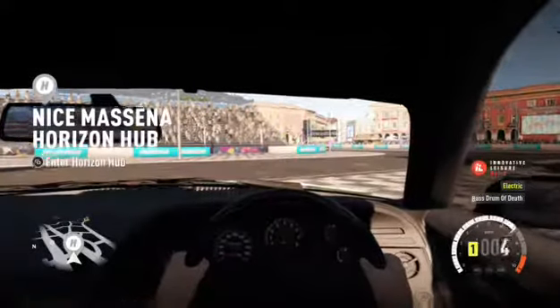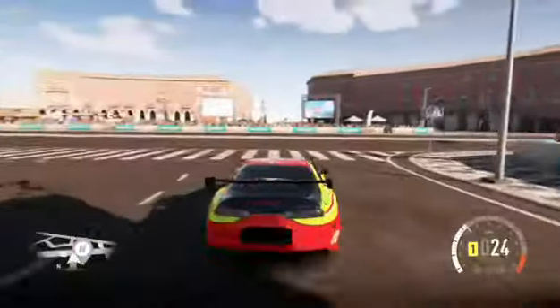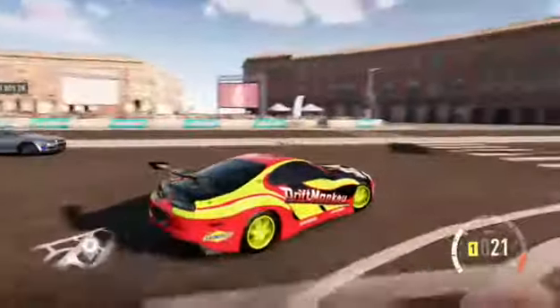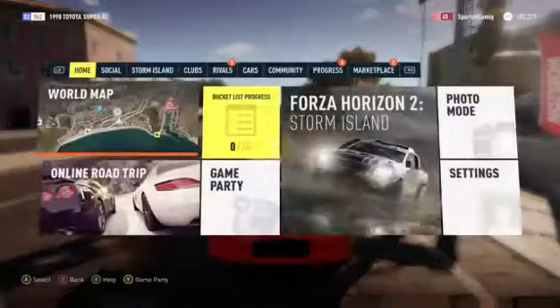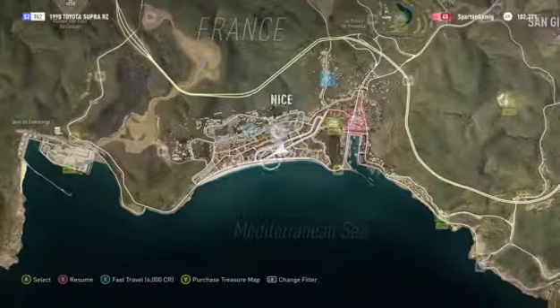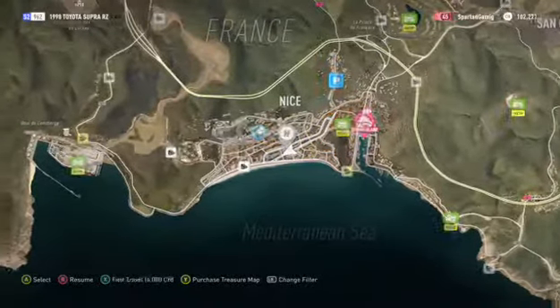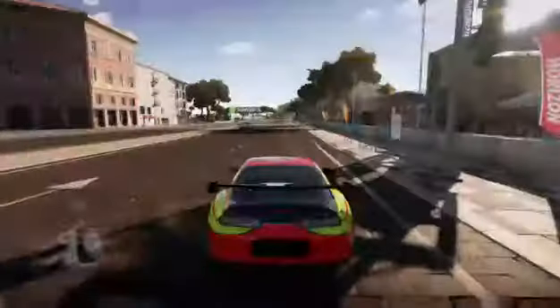Hey, what's up guys, Spartan Gaming here. I'm going to show you today the best way to get skill points in Forza Horizon 2. Pretty much you're going to want to get into a drift car, because obviously to get the best skill points you want to do some drifting. You want to come down to Nice, or from wherever you're going, and head over to the docks.